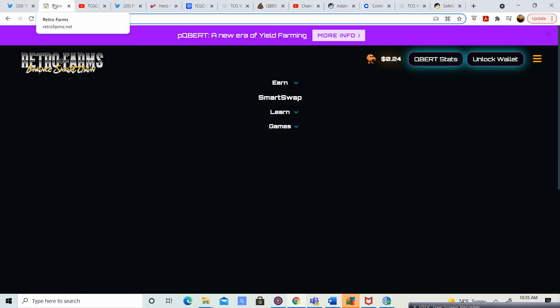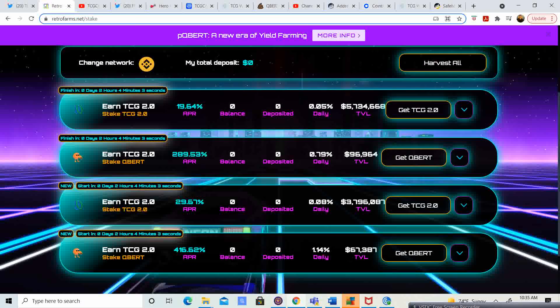If you go to Earn, then Stake, it will pull up these pools. Keep in mind, the current pool is closing in about two hours. Right now it's 10:35 Eastern Standard Time — it is closing in two hours, so you have to move to the new pool. The first one is TCG 2.0 to TCG 2.0. Right now, if you have that staked, you're earning 19.64% annual percent rate — that is 0.05% daily. Right now they have $5.734 million in that pool.